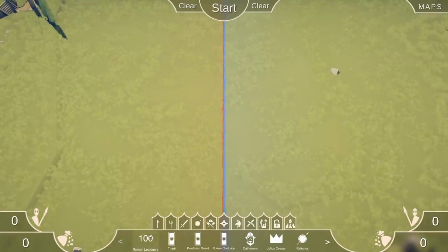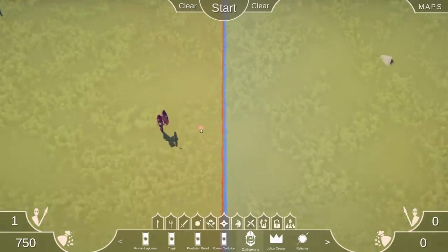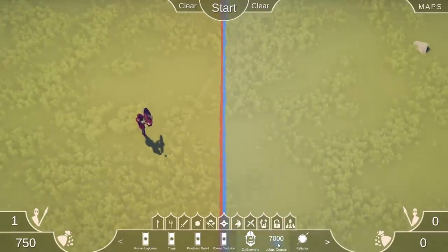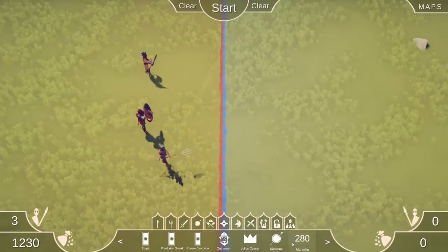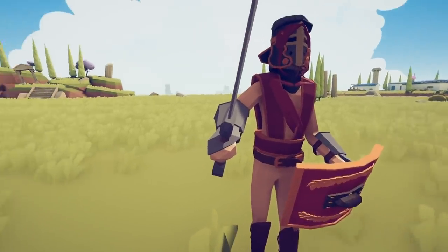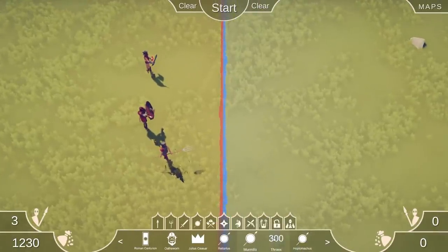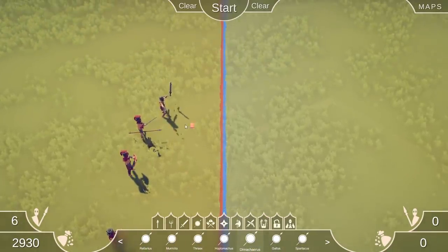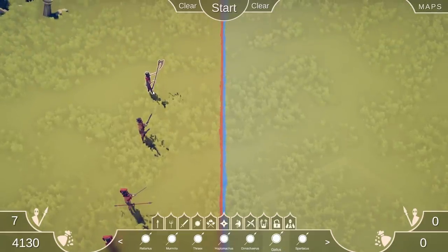So we saw these things like the Roman Legionary, the Praetorian Guard - we saw these ones. But here's a new one: Oldsworn - never seen that before. Holy moly, look at that guy! Retarius is a new one we didn't see before. Mermaleo - oh, is that guy naked? Get some clothes on, dude. I think these are gladiators. Threx - okay, these are all new units I've never seen before. He's derped out. Gaius, Galia, Gaulas...